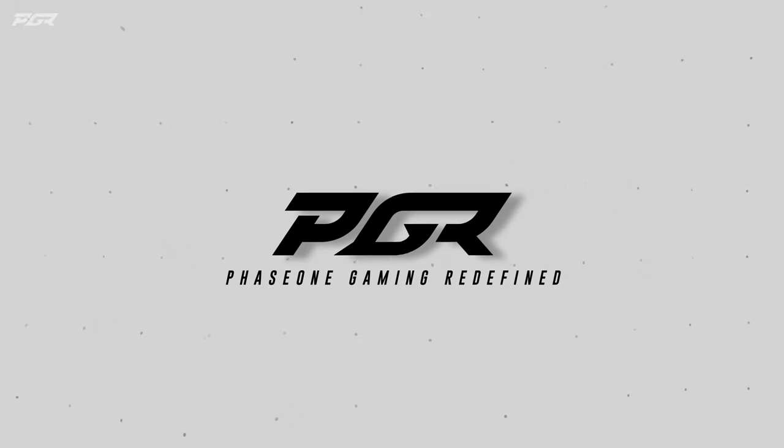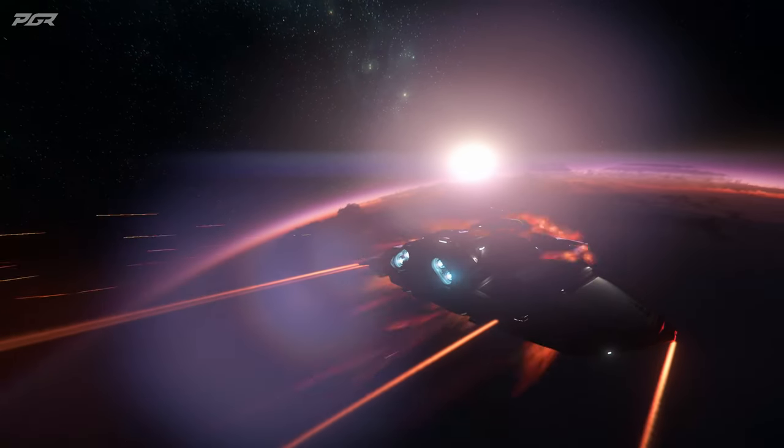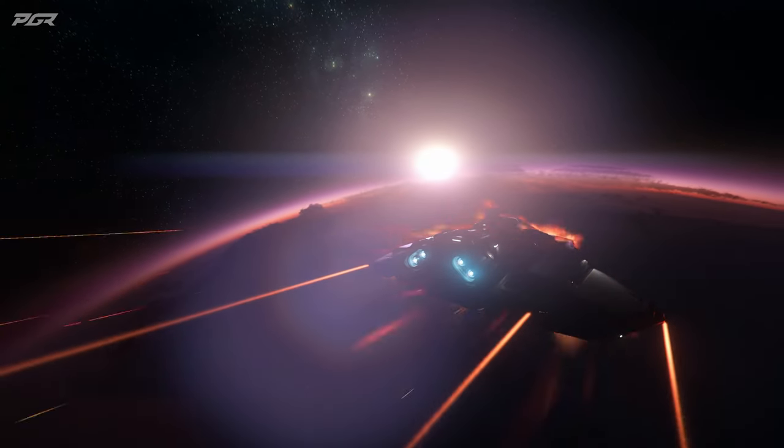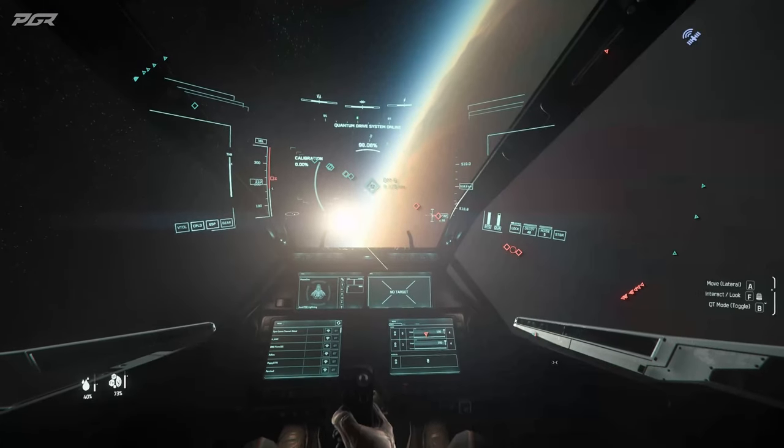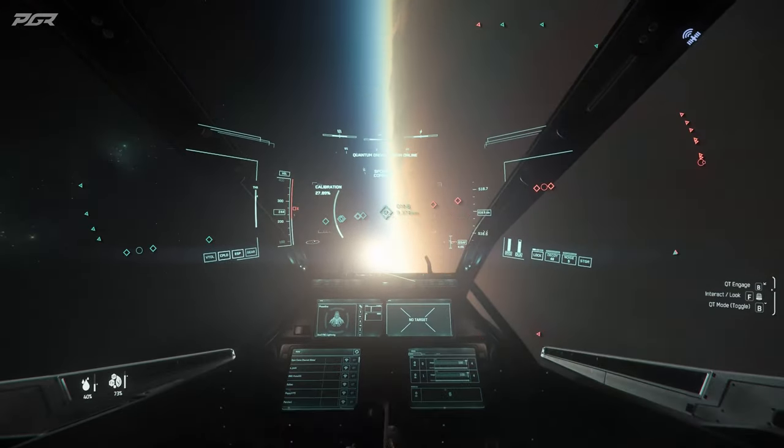In this video I'll show you the fastest way to get around a planet to get to its orbital station. In almost every game session we run into an issue where we need to get around the planet before we can jump to its orbital station. Some people look for OM markers to navigate around before they can get a direct jump to the station.